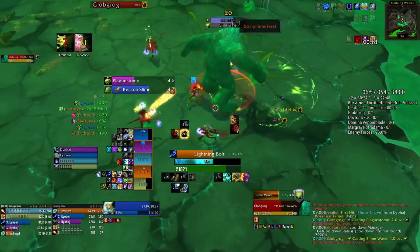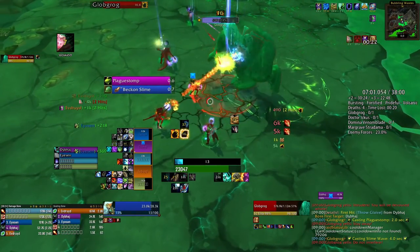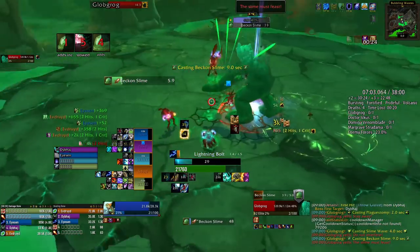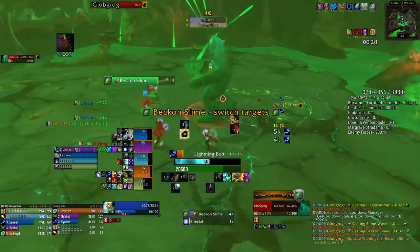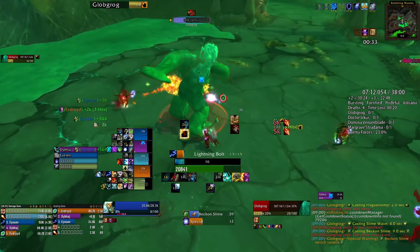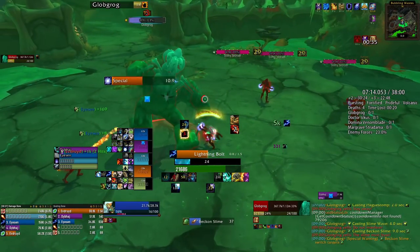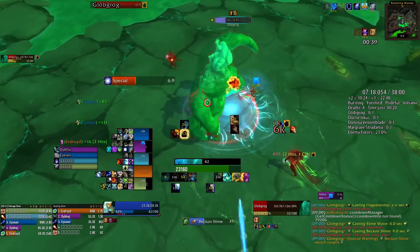You have three small adds and a fat guy. They are going to heal the boss for 300% of their missing HP, so you want to kill them. You can do this in multiple ways: mass root the small guys, single target root the big guy, and leave them there — if you have enough CC like a root for the big guy, a Freezing Trap, Mass Roots, Binding Shot, or Earth Grab Totem.